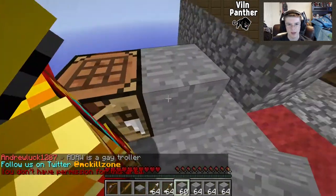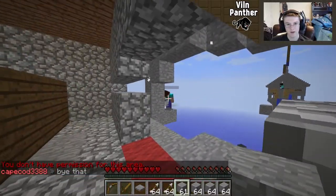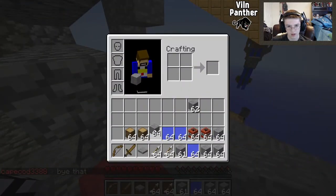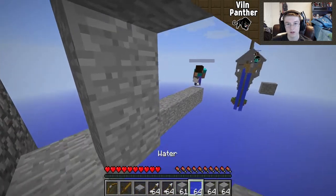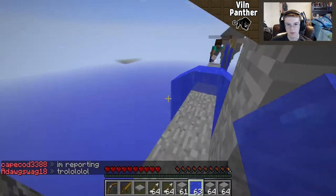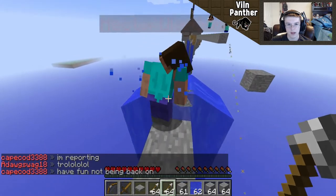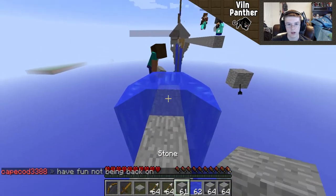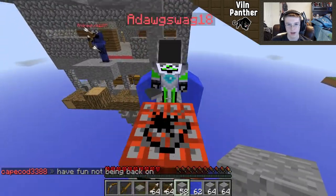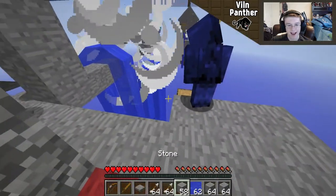Look at this - teammates are already trolling us! It's this loft guy right here. I want to hit him off the edge. I'll put some water down here. Normally I wouldn't do this, but if you're going to troll everyone then you kind of deserve it. I'm going to try and hit him off and remove the water source, but it only seems to be helping him. Are you kidding me - more trolls on our team?